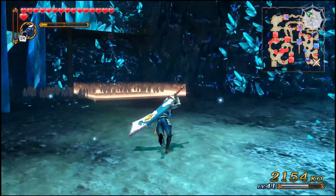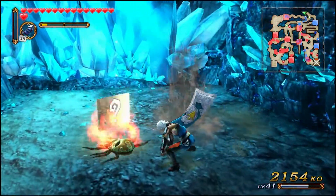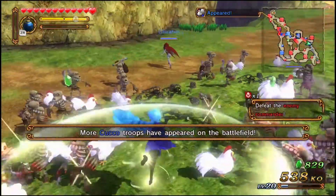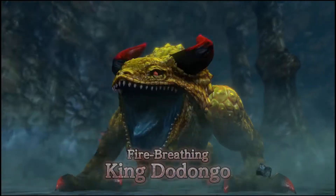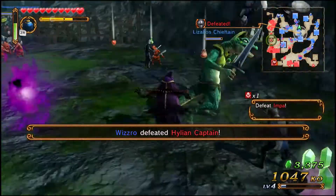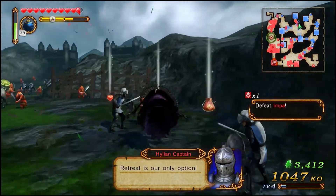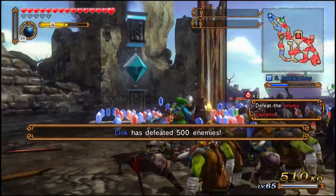Going through the levels of Hyrule Warriors, you're bound to stumble on certain things: Golden Skulltulas, which if slain leave behind a piece of an illustration; Cuccos, which can be an ally or an enemy; and familiar giant monsters. When defeating meaningful enemies, they usually drop items — hearts, weapon power-ups, magic bottles, weapons, or most importantly, materials.